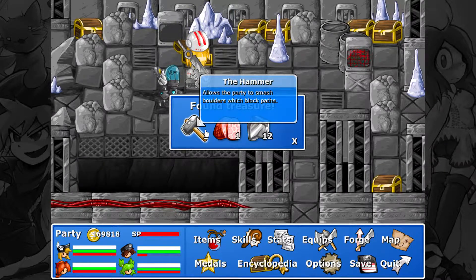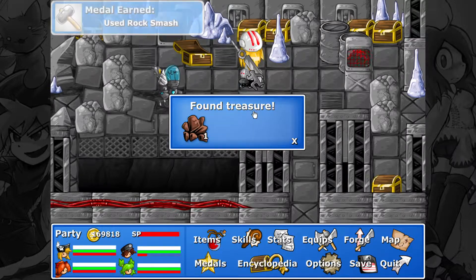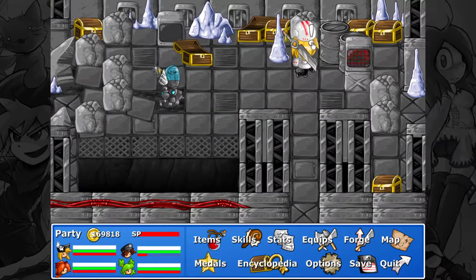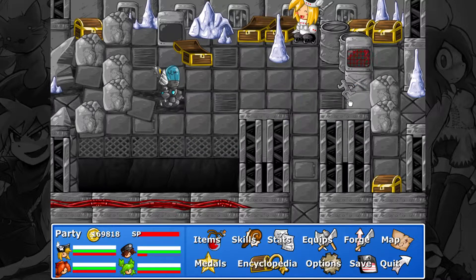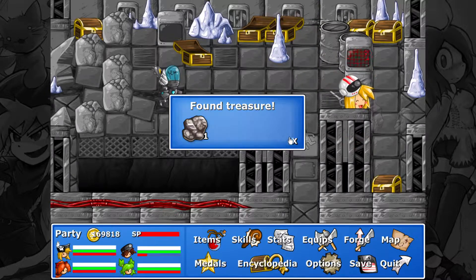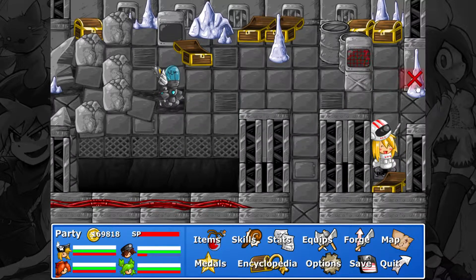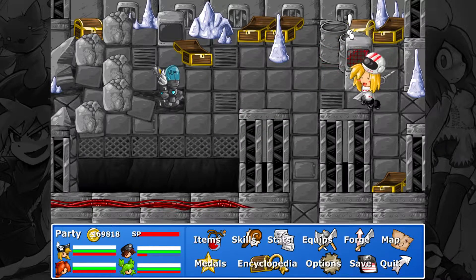And there's the hammer, just as I thought. So now all these boulders around here you can break, and I recommend you do so, because you generally get items from them — same as cutting down trees. So many good items! Now with this hammer I think I might actually want to go back and get a lot of those items we couldn't get before, because we didn't have the hammer.